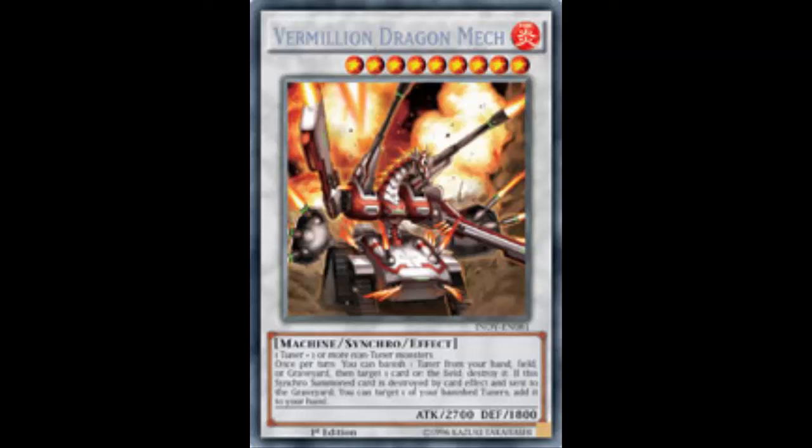Looking at the effect: once per turn, you can banish one tuner monster from your hand, field, or graveyard, then target a card on the field and destroy it. You can use the tuner you just synchro summoned with — it goes to the graveyard and you banish it to pop a card. Targeting and destroying aren't the greatest, but it's still a pop.